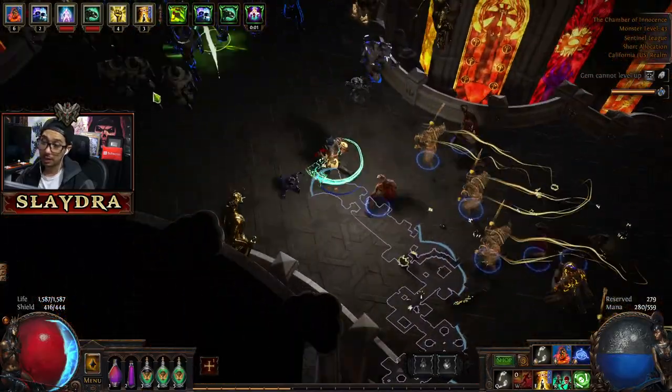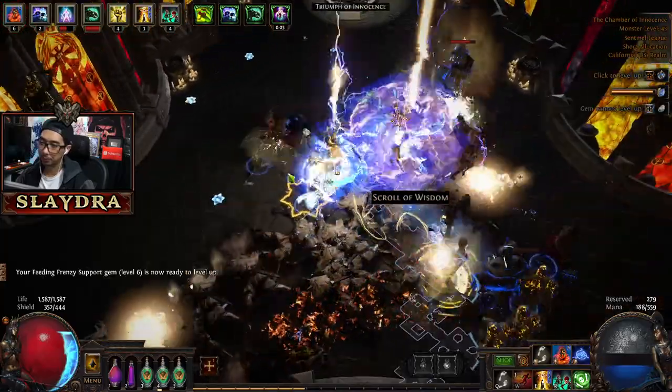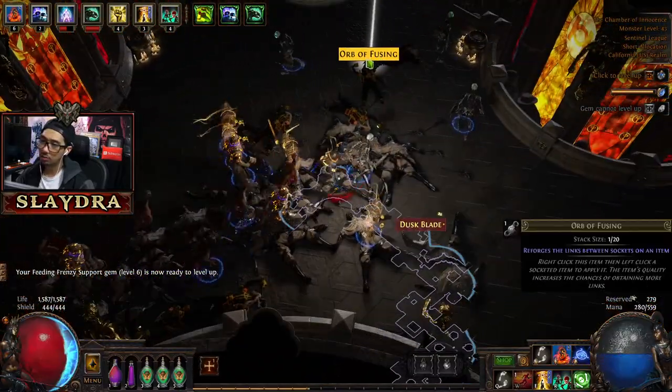This area is very, very big and it kind of is a giant wraparound. Our XP is still really good. What level is this? It's 44. Something dropped over here — could be good. Or Refusing. Nice.